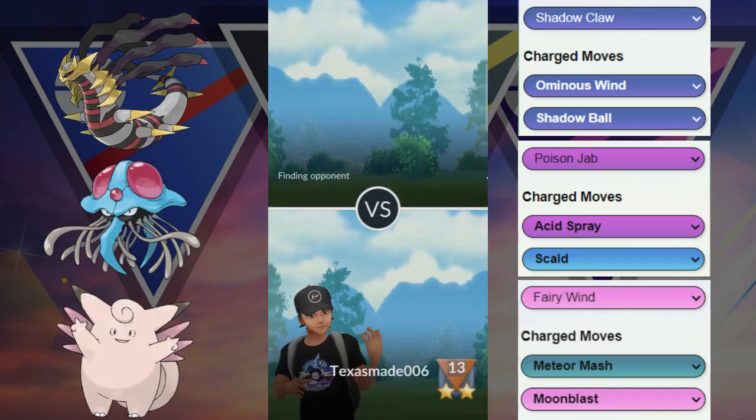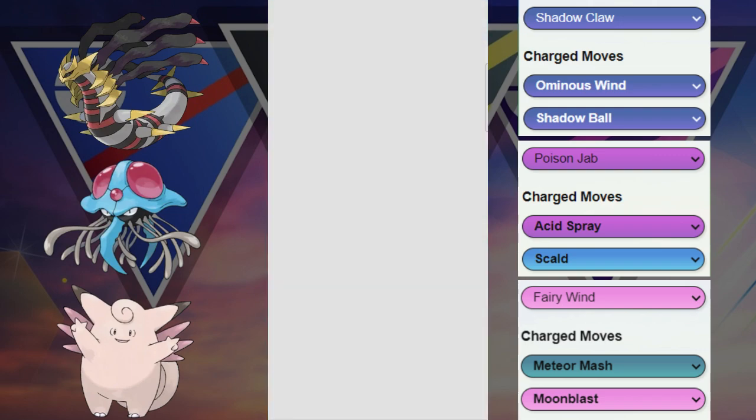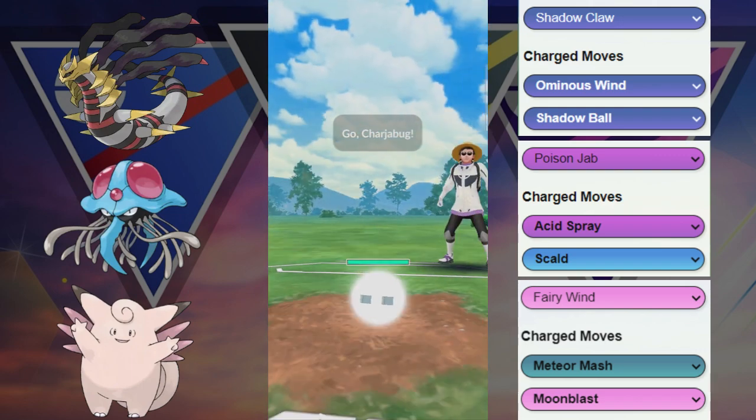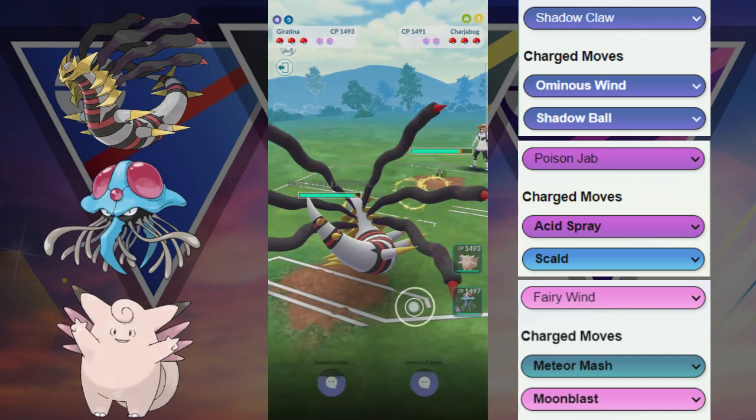We got kind of lucky with the boost on the Giratina — able to take down that Bastiodon — but maybe we still would have been okay because the Clefable would have been able to do some significant damage or get the last shield.